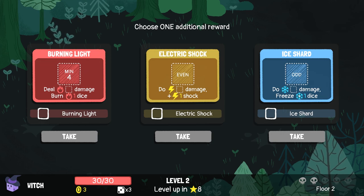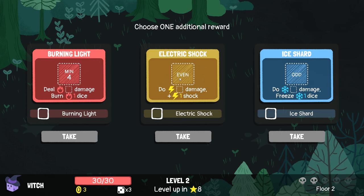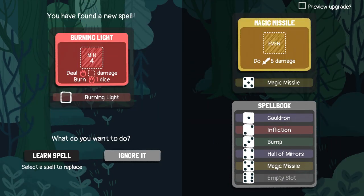Shock or freeze? What do we want to spec into — do we want to be like an ice mage? Like Elsa? I like fire because that does damage, that reduces people's dice. Cold just reduces it to ones. We're gonna go fire. Bam. Learn it.